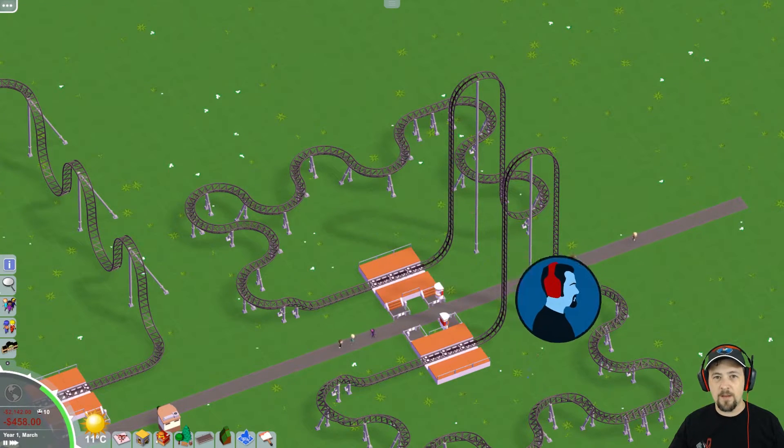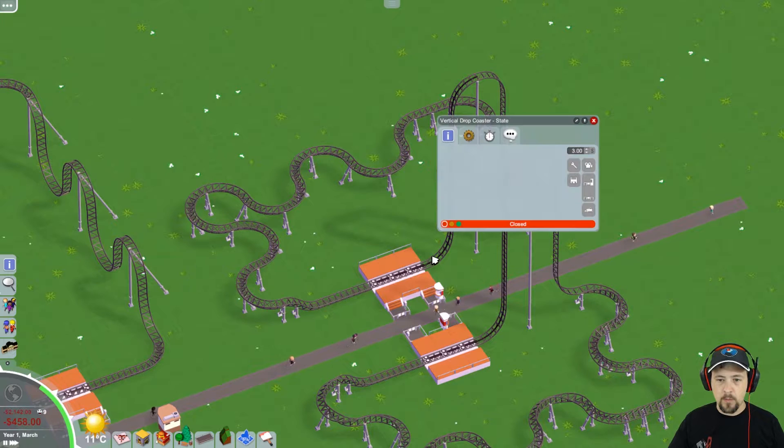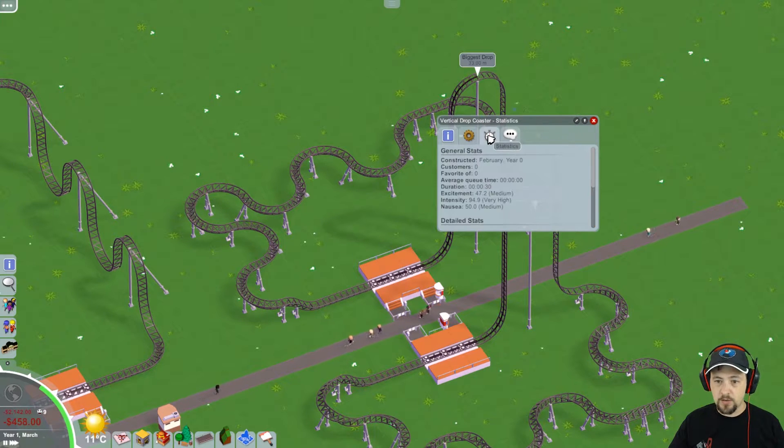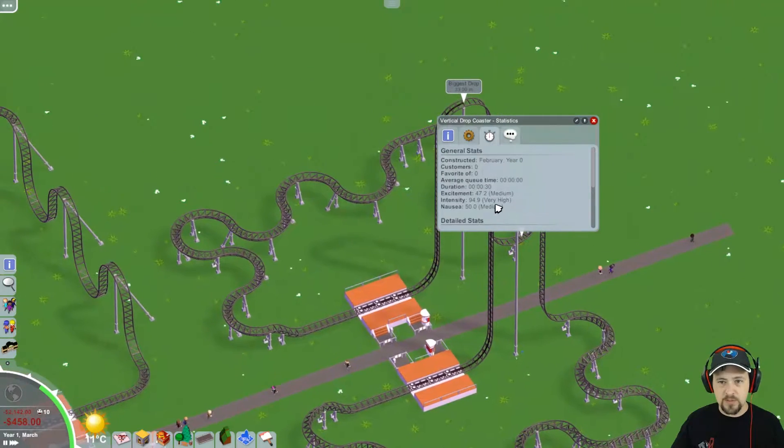Hey guys, and welcome to Game Jammin'. Today I'm not in my normal park — I'm in a test park. What I really wanted to figure out was how the nausea mechanic works. Specifically, when you're building a roller coaster and checking your stats, you look at three things: excitement, intensity, and nausea. I want to separate out one factor and try to understand it as best I can — how does nausea work? I set up some test case scenarios, and I'll let you see what it looks like as these coasters go through.